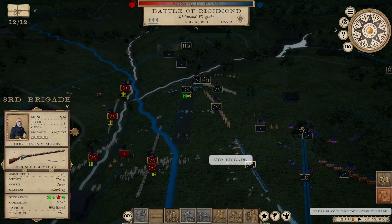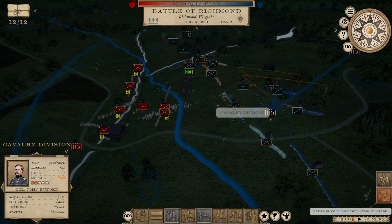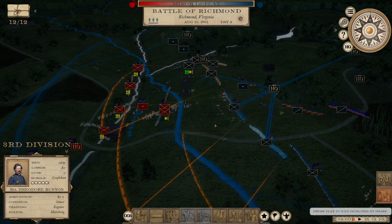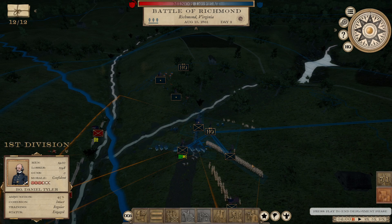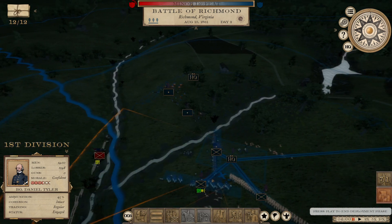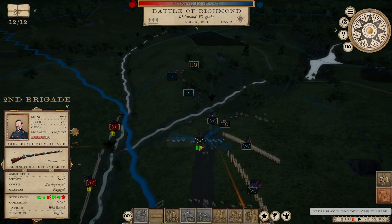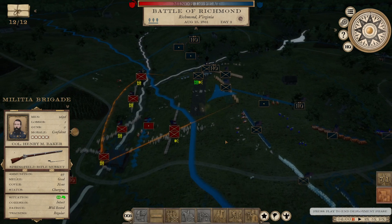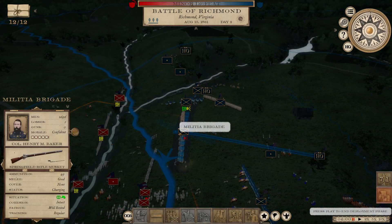How are these troops anyway? Runyon's division is largely unbloodied. Let's put the cavalry back here. Tyler's division is pretty badly shot up — they've lost over a fourth of their total troops. Baker belongs to Runyon. Let's put him in these trenches.